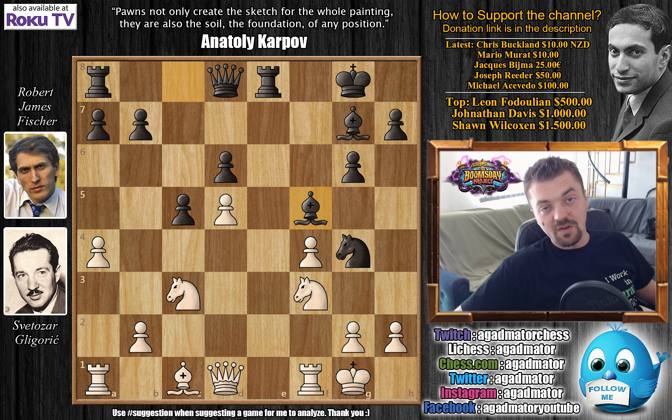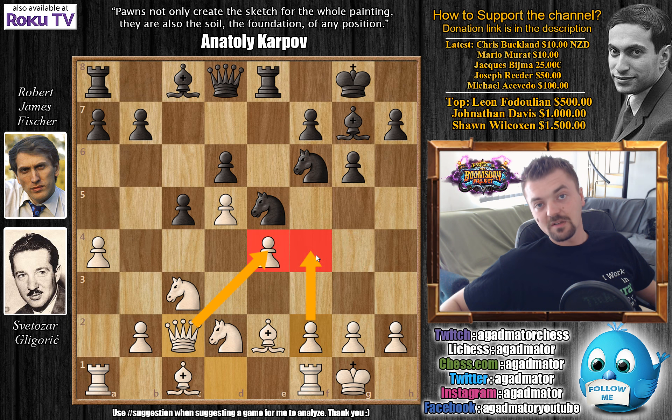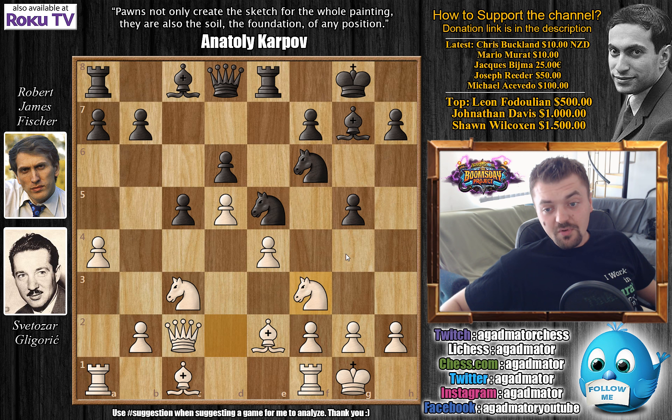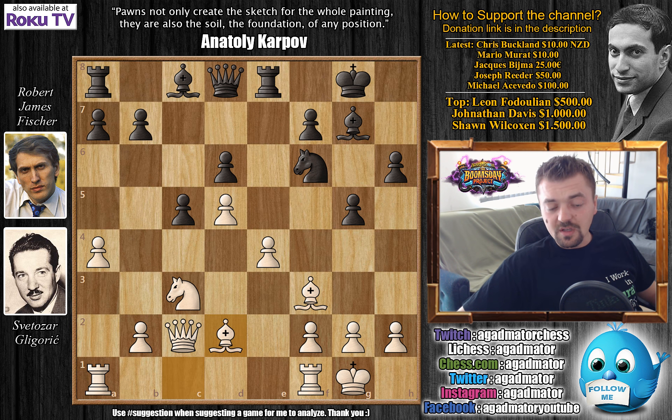So after Nd5, we have Queen to c2. Gligorić adds additional protection to the e4-pawn, and now f4 will definitely be an idea. Fischer stops it with g5 — a peculiar move, but it seems to be working in this position. Knight to f3. Fischer captures, knight captures on f3, bishop captures on f3. And now h6 — a bold expansion on the queenside from Fischer, saying that this is perfectly fine. Bishop to d2, simply continuing development.